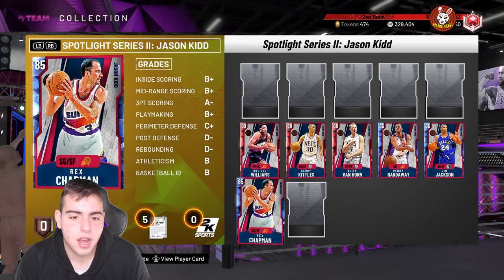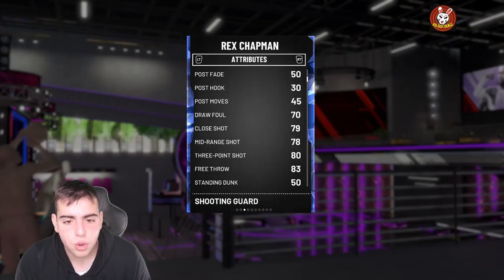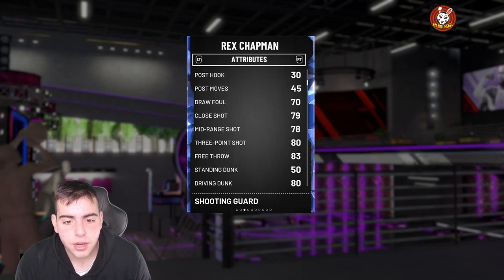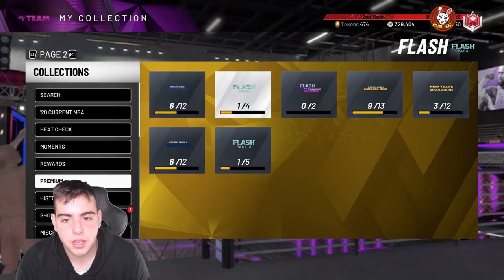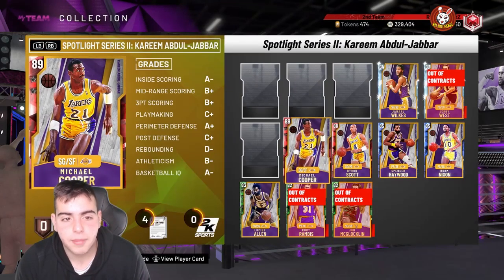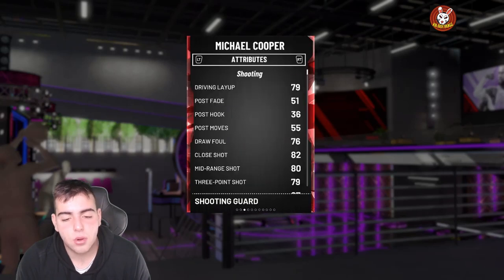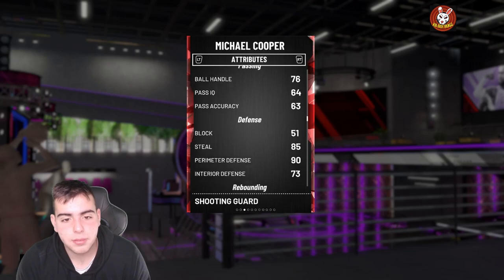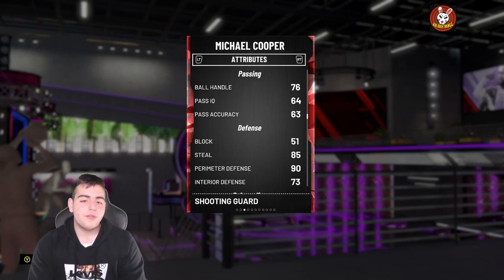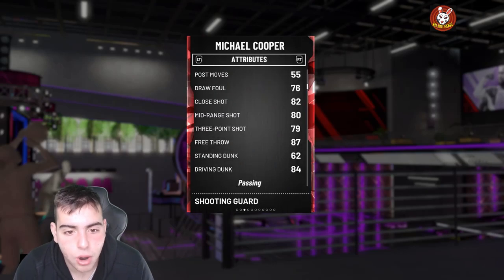Rex Chapman is low-key filled with value — he's got the dunk, a cheesy three, and his jump shot is money. Michael Cooper is also one of the best budget cards: great shooter, can dunk, and has clamps. His perimeter D is 90 and steal is 85 on a ruby-grade card. Love his jump shot and he's evolvable to a diamond.